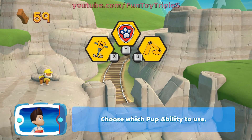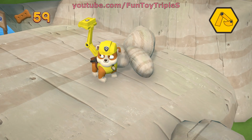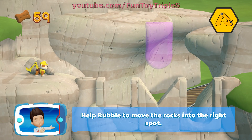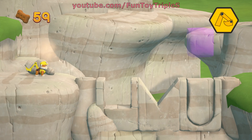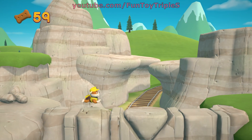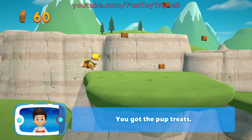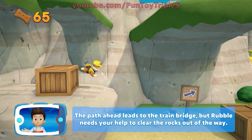Choose which pup ability to use. Way to go! Help Rubble to move the rocks into the right spot. You got the pup treats! The path ahead leads to the train bridge, but Rubble needs your help to clear the rocks out of the way.